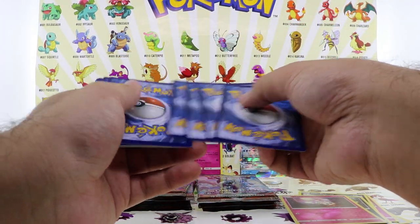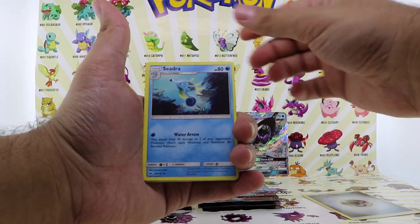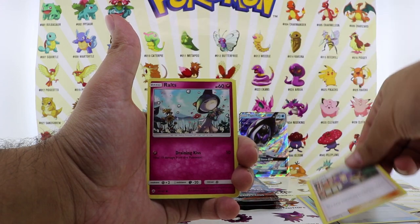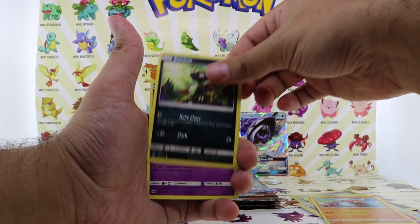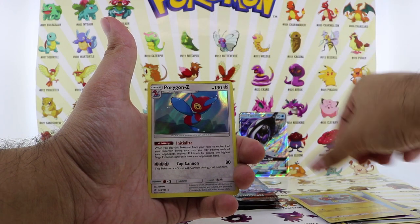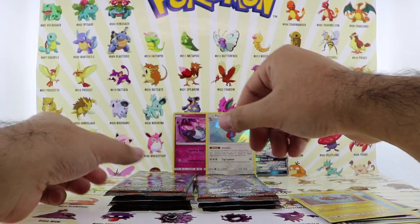Pack number four. We got an energy card, Hydreigon, Bodybuilding Dumbbells, Acerola, Ralts, Crabrawler, Sneasel, Venipede, Horsea, Electrike reverse holo, and the final card is a Porygon-Z hologram. Second hologram!